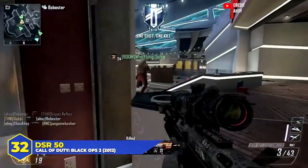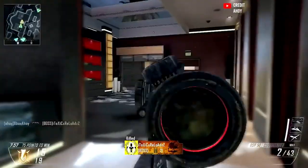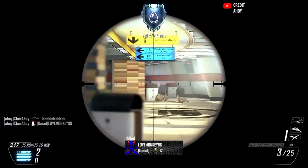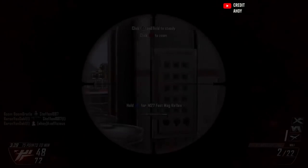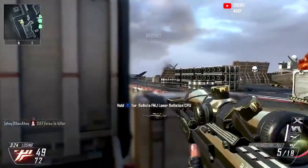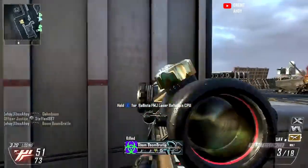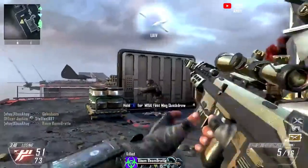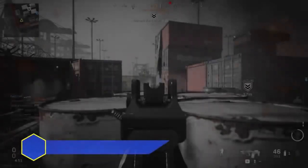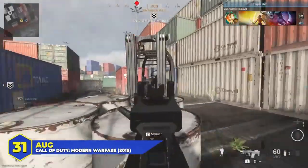At number 32, the DSR-50 in Black Ops 2. If we're talking about the original version of the gun it would be top 5, but we're ranking guns as they exist today. A bolt action sniper, strong, almost always killing with a single bullet — but it used to be so much better. The fire rate was a lot higher; you could jump from target to target. Treyarch realized they'd gone too far and nerfed the fire rate, one of the most controversial moves a COD developer has ever made. Still very reliable, but not nearly as versatile.